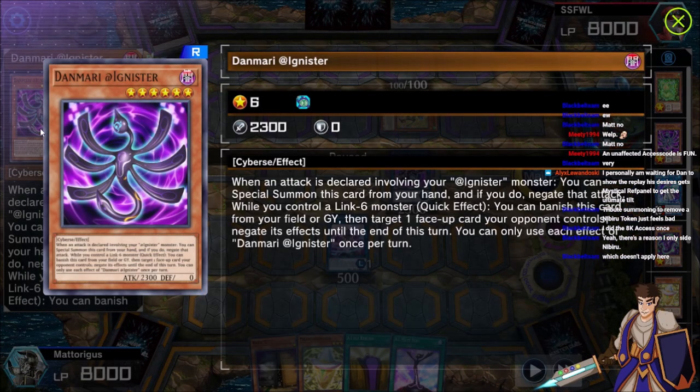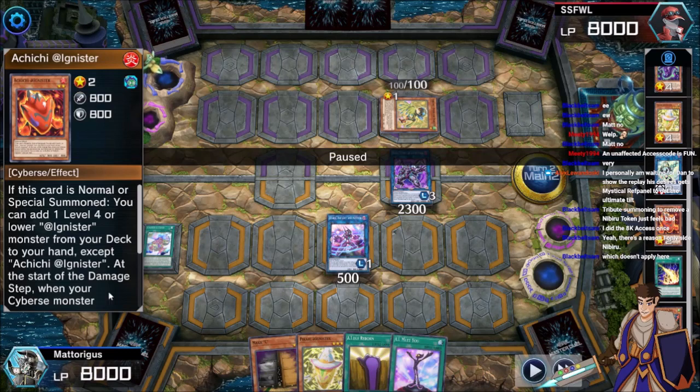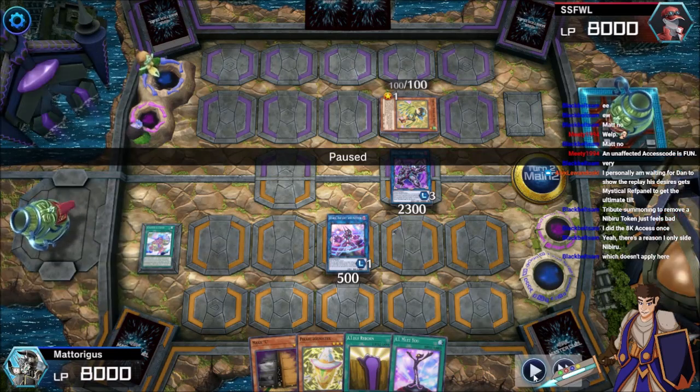Danmari — that's the card's name, I kept forgetting it. Only if you control a Link 6 monster. It's Umi and Marionette. If you aren't playing that version, the card that you dump is the red one because of its damage step effect to stop you from getting OTK'd.